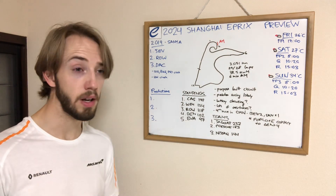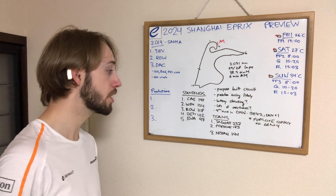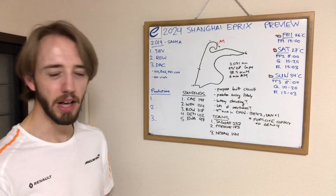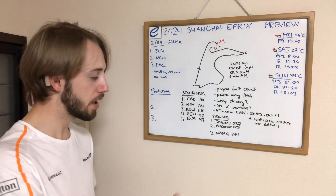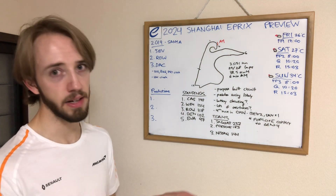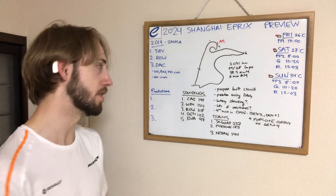For the teams' title, I don't think it'll be as hotly contested as last year when it went down to the final race. At this point, Jaguar leads with 237 points, Porsche second with 183, and Nissan third with 144. The fact that both Cassidy and Evans are performing at a high level, while for Porsche the second driver hasn't quite matched Cassidy, Evans, or Wehrlein, holds them back. You can say the same for Nissan in third, where Sacha Fenestraz hasn't performed at the same level as Oliver Rowland, and for DS Penske in fourth, it's kind of a one-man show with Jake Dennis. Jaguar really looks like the odds-on favorite to win the teams' championship.